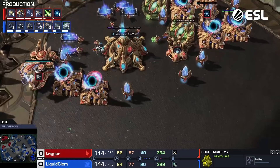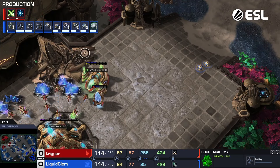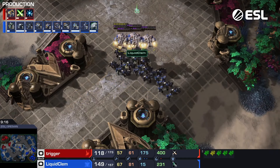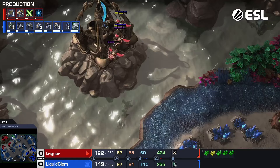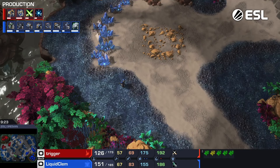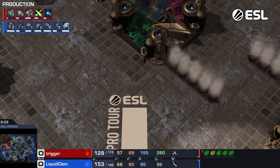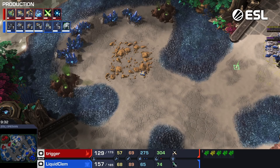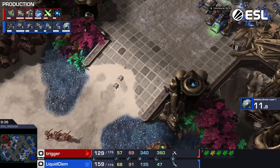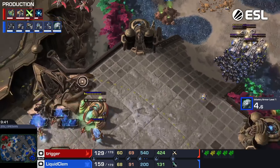Ghost Academies are funny because when they're being built they look way bigger than they're going to be. Normally StarCraft buildings aren't like that — they build out to their size. But this one looks more like how humans build buildings, where you have all these towers of ladders and things around a steeple of a church. Then you take it away and obviously it's smaller. Scaffolding — that's the word. Ghost Academies look funny when they're being built; it looks like a barracks or something, then turns out much smaller.